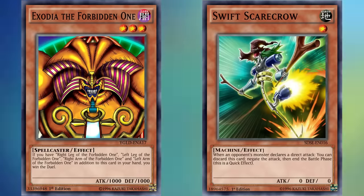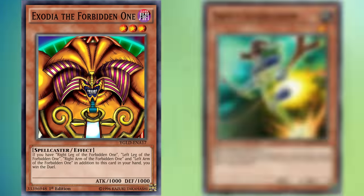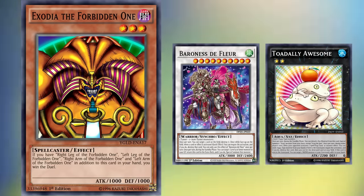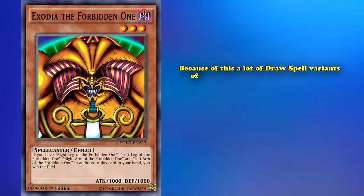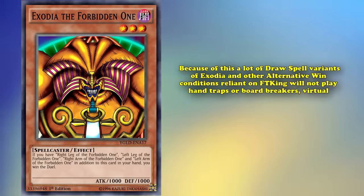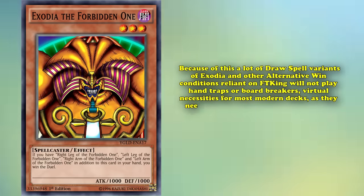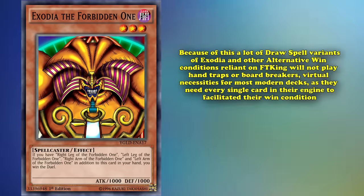The modern era, however, has been much less kind to Exodia. More end boards focus on the idea of negation, reaching more boss monsters that are more than capable of interacting with Exodia decks, and the speed of the modern game is much faster, so you get no second chances if you can't FTK your opponent with Exodia. Because of this, a lot of draw spell variants of Exodia and other alternative win conditions reliant on FTKing will not play hand traps or board breakers — virtually necessities for most modern decks — as they need every single card in their engine to facilitate their win condition, and drawing a Ghost Ogre or Effect Veiler is going to be virtually useless to them when compared to something like a Broken Bamboo Sword.